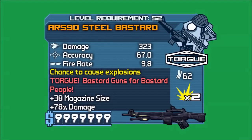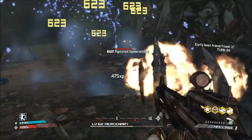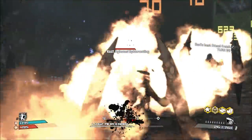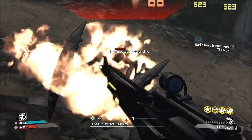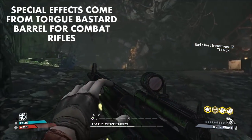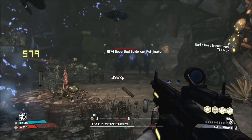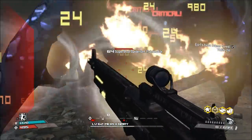Number eight, the Torg Bastard — that's Bastard with an E. I suppose we do have to stay PG-13 on YouTube. The Bastard's special effect is high damage output and high magazine size at the cost of higher recoil and lower accuracy. You'll find that the Bastard's effects come from the unique Torg Bastard barrel, which significantly improves damage and magazine size while also increasing projectile spread and recoil. In terms of damage potential, in some ways the Bastard is on par with some of the best combat rifles in Borderlands 1.